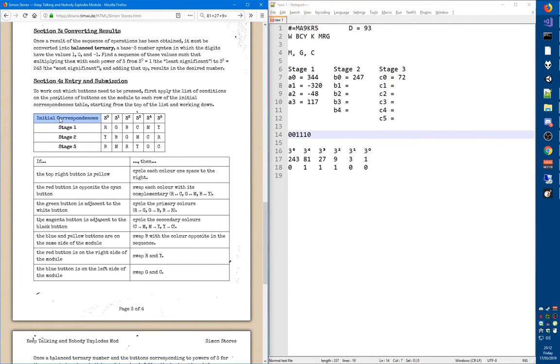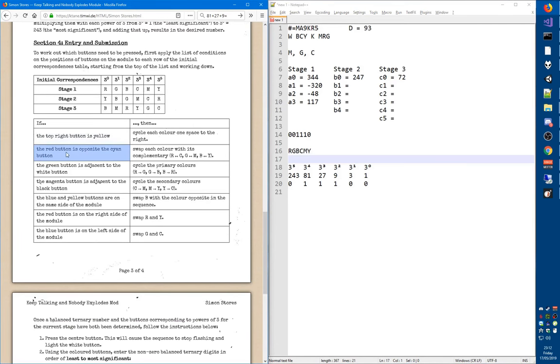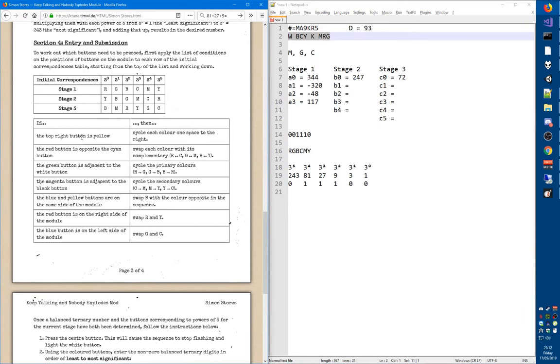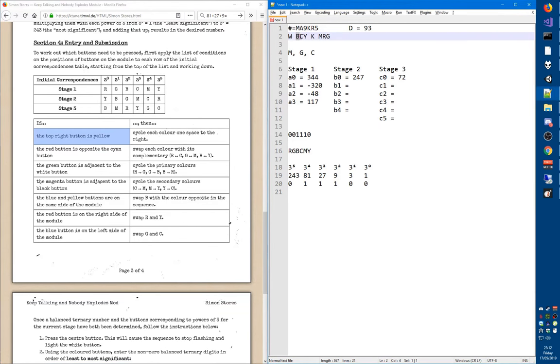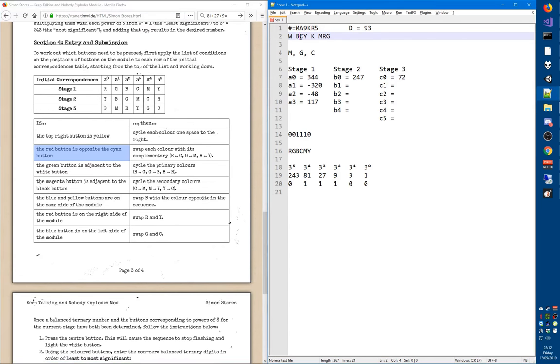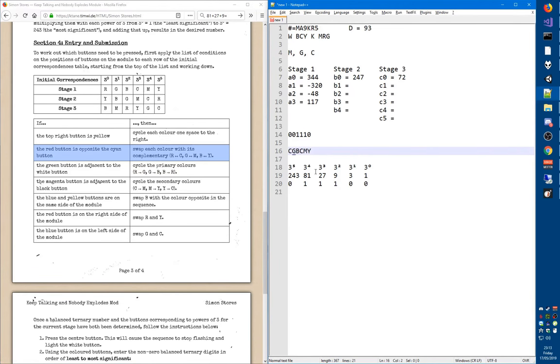This is where the initial correspondences table comes in. We're in stage 1. The initial color sequence is: red, green, blue, cyan, magenta, yellow. We check which conditions apply. Is the top right button yellow? That's the one clockwise from white — not yellow, so no. Is the red button opposite the cyan button? Cyan is on the right, red is on the left — yes. So we swap each color with its complementary: red becomes cyan, green becomes magenta, blue becomes yellow, cyan becomes red, magenta becomes green, yellow becomes blue.